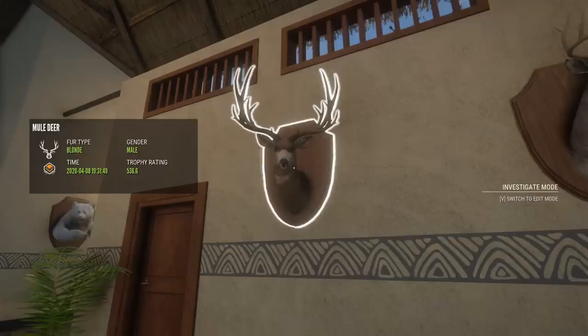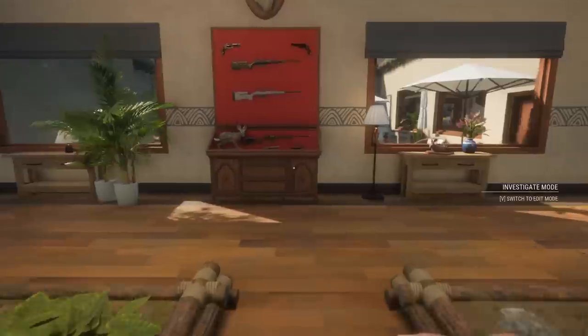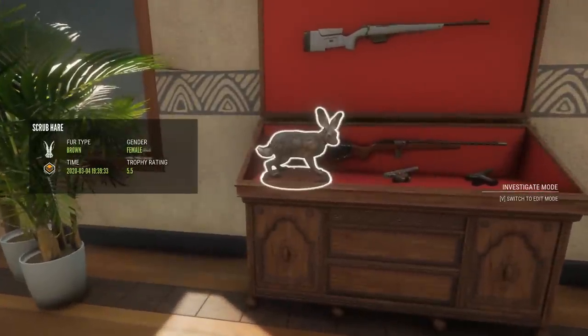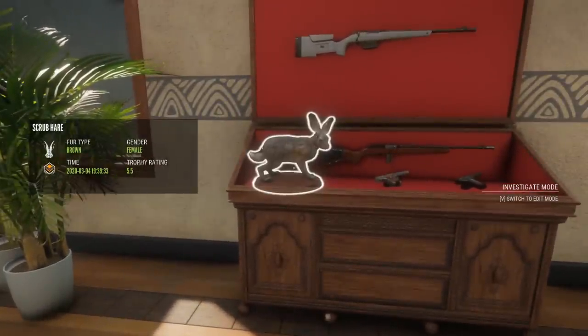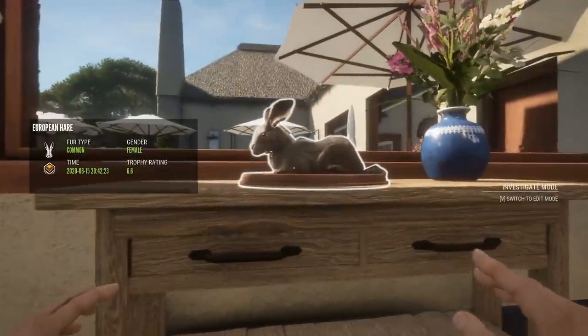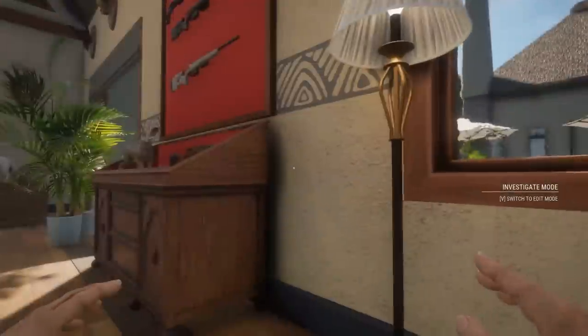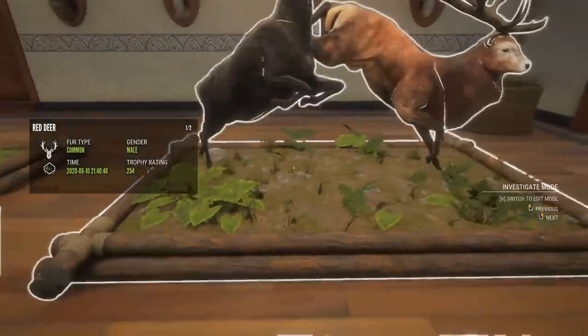I still want to get a mule deer that's not a blonde fur type, but we're really running out of time for that. Then we have the multi-mounts. I should mention the rabbit — scrub hare, I think the only diamond scrub hare I have, 5.5. And another very odd looking euro hare, the brown common fur type — actually same score, 6.6. Then we'll do the multi-mounts in the middle.